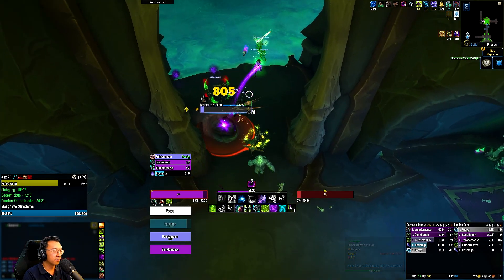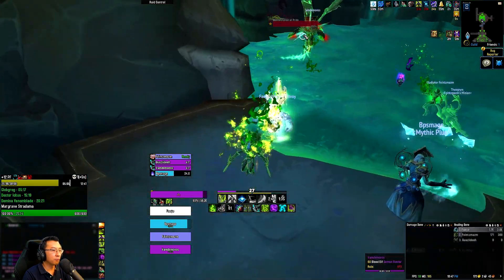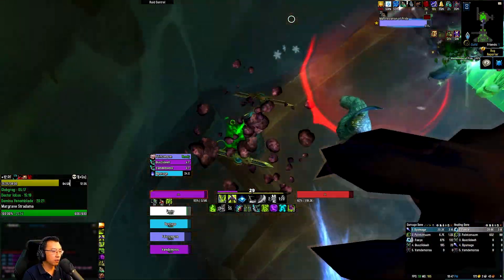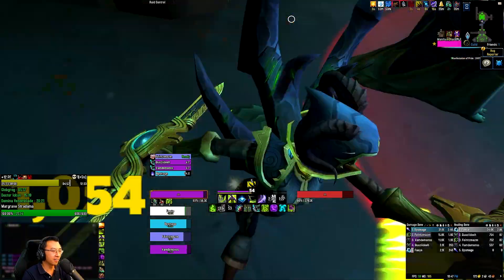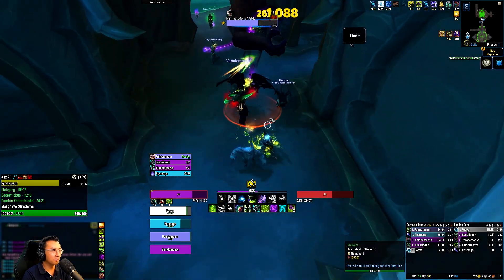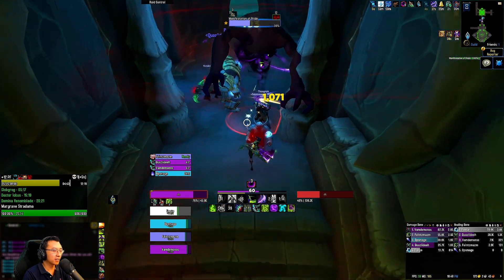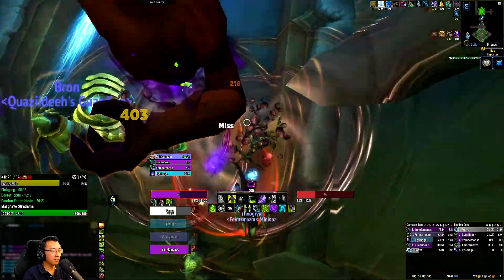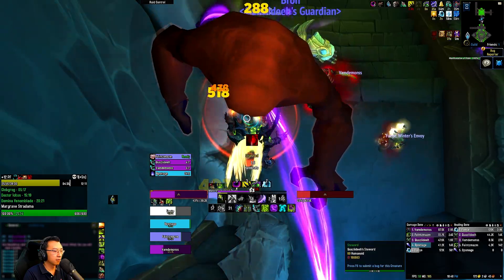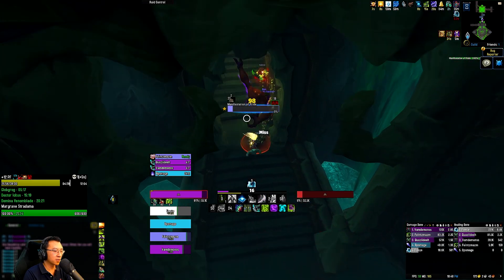The plan is to pull the Prideful mob and let it come to us. I'm going to taunt it right away and stand in the corner — hopefully nobody kills me with Quaking. I'm going to bring it through the entrance so we can maximize our buff on the boss. I need to spread for Quaking — oh my god, almost died! Someone's Quaking basically clipped me there. I managed to get into meta — I think that's what saved me.